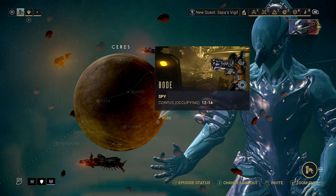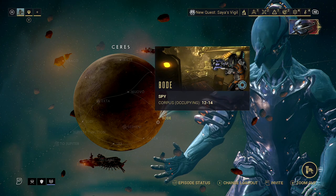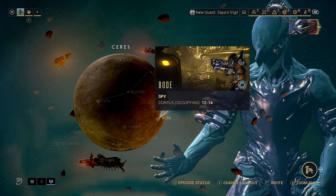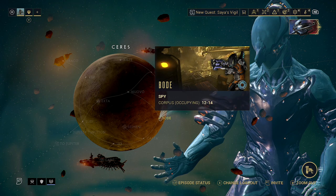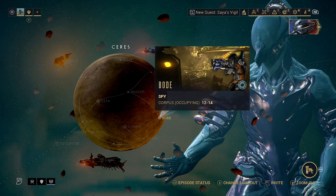I looked on the Warframe Marketplace — Rhino Rounds is currently selling for 20 Platinum. I'm going to give that a go and put some mods up on the Warframe Marketplace. If they sell and do well, I'll post a video about it. At 20 Platinum each, if we can get a few of those, each one is basically worth a Warframe slot, which is really useful.